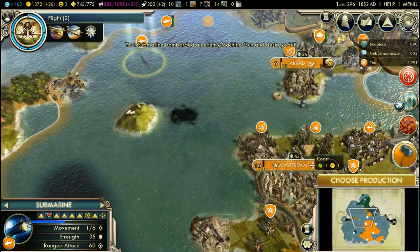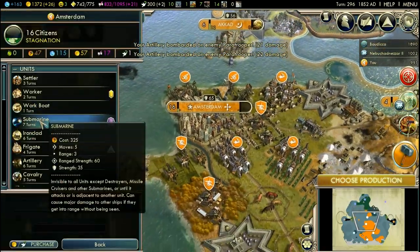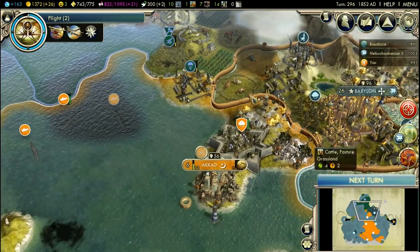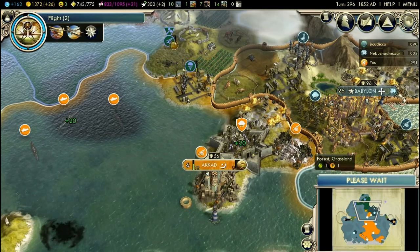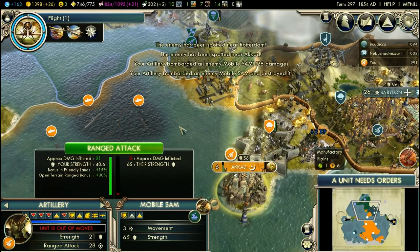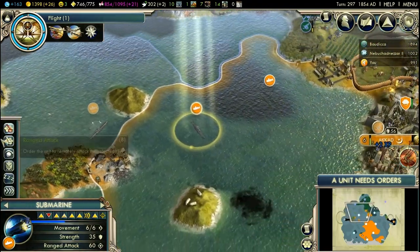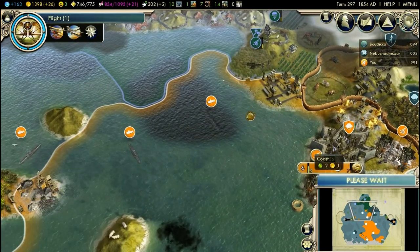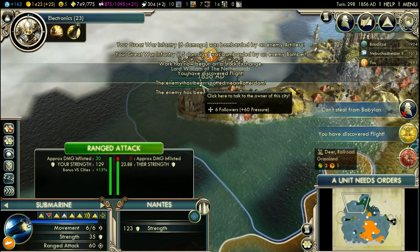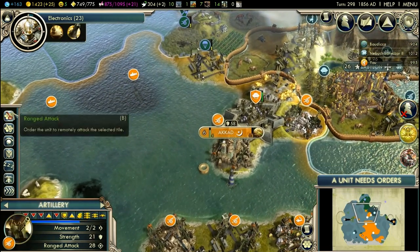There's another submarine. The artilleries are also getting experience. If I could get the additional range, I could also shoot the other artillery. There goes the mobile SAM. You can scout a little, but not too much as I don't want to lose the submarines to enemy submarines. Because if you get too close and Bodica has a submarine somewhere around, then you will be in range of her cities, her other naval units, her artilleries — and it all goes into the crapper, as you might say.